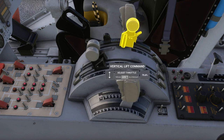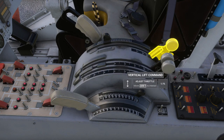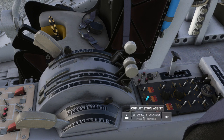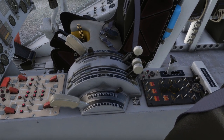The nozzle lever and the throttle lever are coupled using this vertical lift command. There are other assists — in fact this copilot boundary mode will basically try to keep you from killing yourself. There is the STOVL assist and then there's the hover assist. I'm going to leave those off to give a sense of what the natural characteristics are.